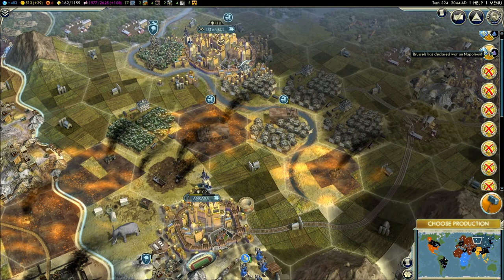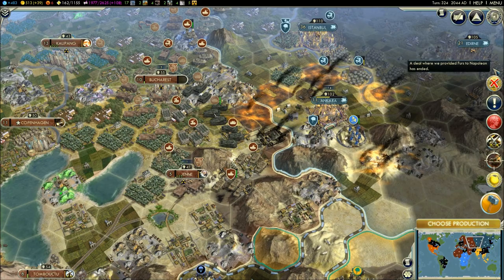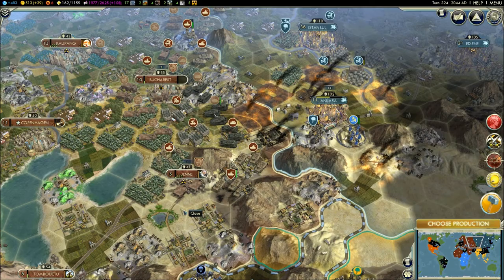Here are all the deals I had with the French that are now canceled. I really was not anxious to fight a war with the French — I'm not in a position right now to fight on that side. I got a UN vote and I'm going to vote for myself. I've got three votes.